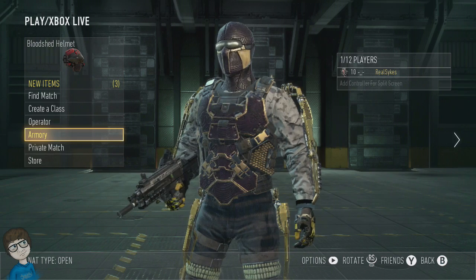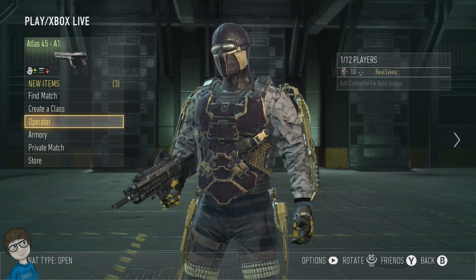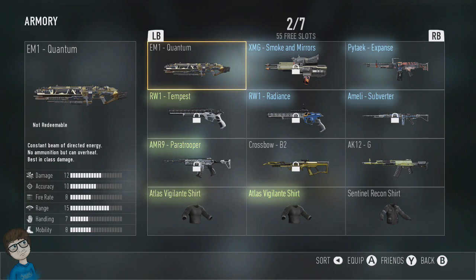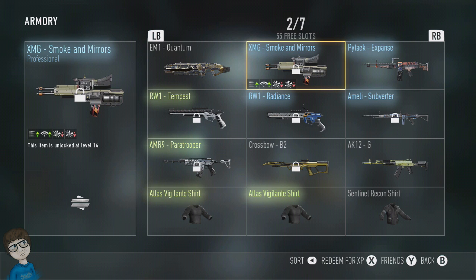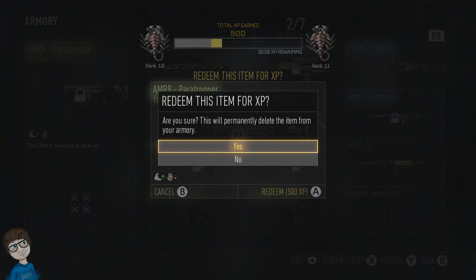Alrighty guys, so I just prestiged — I think I'm level 9 or 10 in this recording — and I wanted to level up a little bit faster without having to play online. Because let's be honest, I don't have a lot of weapons, nor do I have much of anything to even play around with such as perks. So I want to get an extra edge on my players by unlocking some gear.